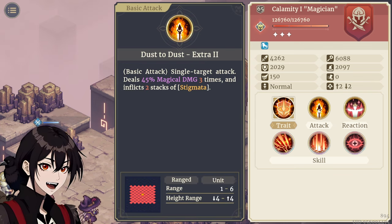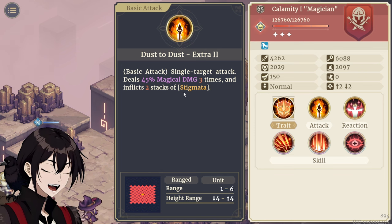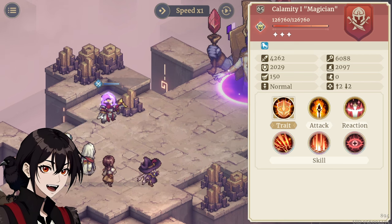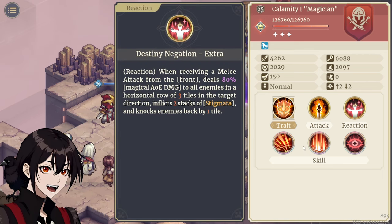His normal attack, Dust2Dust, is a single target dealing 45% magic damage up to 3 times and inflicting 2 stacks of Stigmata. It's not listed, but I get the feeling this one always targets the closest possible unit. The Reaction — when receiving melee attacks from the front — deals some damage and applies some Stigmata, but we don't run melee units with one exception which is never going to attack, so the reaction never comes into play.